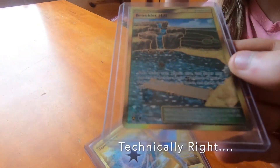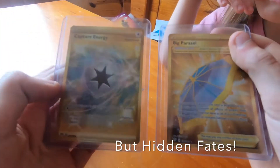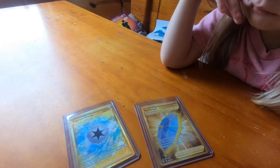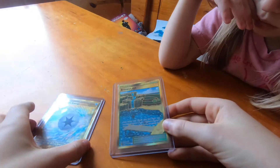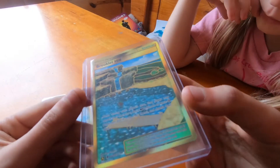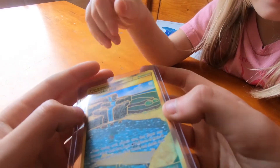This one is an alternate art from a Sun and Moon card expansion, and these two are both from Darkness Ablaze. This is so cool — this one's the coolest. Can't believe they're actually real gold cards. Wait, wait — there's a Magikarp in there!